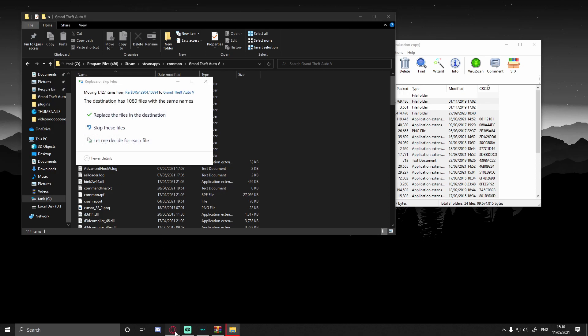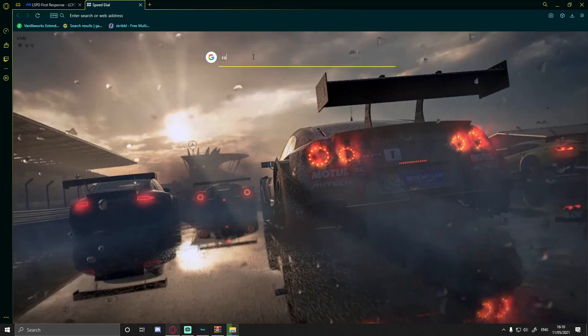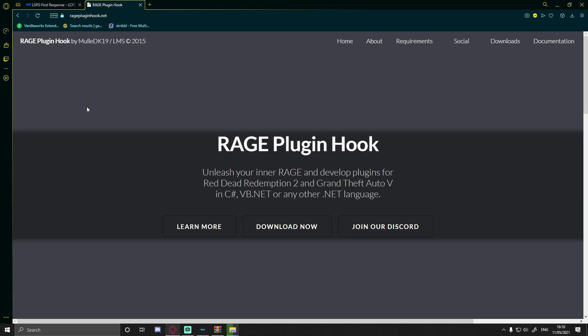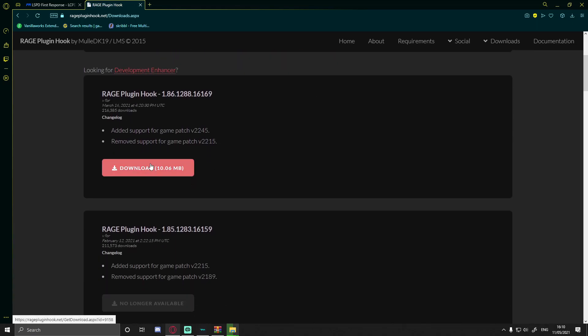The next thing you're going to want to install is Rage PluginHook, because the update does replace a couple of Rage PluginHook files. Click the next download link in the description below and it'll bring you to the Rage PluginHook page. Choose Grand Theft Auto V Legacy and make sure you're installing the latest version. Note: no ScriptHook V update or Rage PluginHook update is required just for LSPDFR updating — only when GTA V itself updates do LSPDFR, Rage PluginHook, and ScriptHook V require an update.